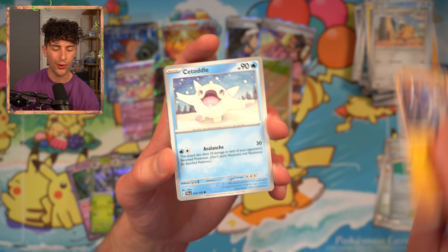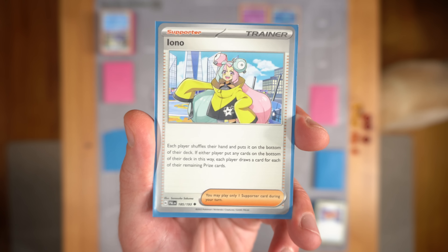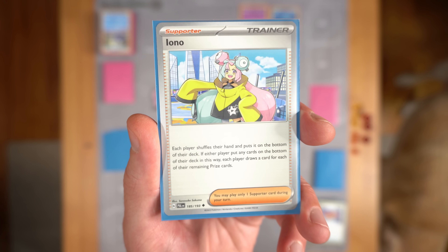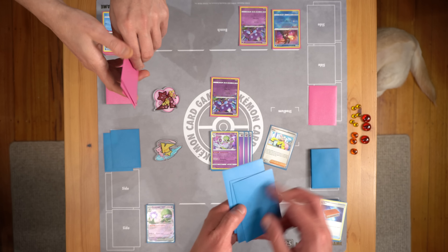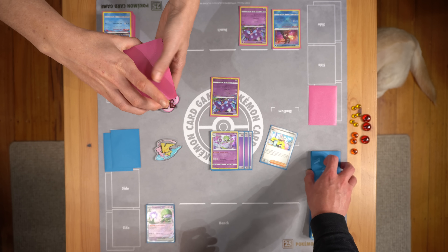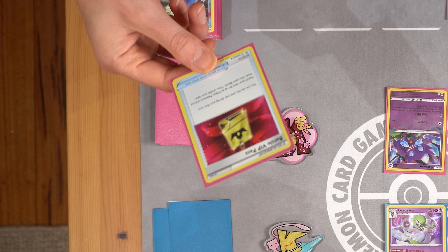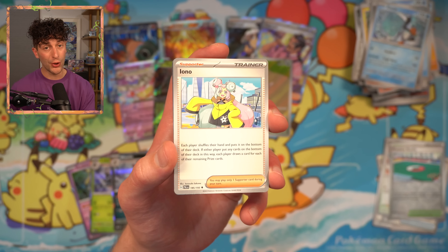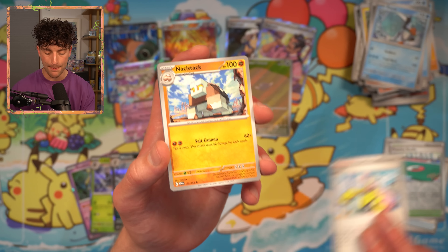Iono! Each player shuffles their hand and puts it on the bottom of their deck. If either player put any cards on the bottom of their deck in this way, each player draws a card for each of their remaining prize cards. This card has so many applications — let's say your opponent has game in hand and is going to win on the next turn. They've got one prize remaining. You play Iono, forcing them to draw just one card. You find exactly what you need to get a knockout on that turn and they draw into nothing. From there they've got no option but to pass, completely reversing the tide of the game — giving you the win. If you're opening up Paldea Evolved and you find this, you must hold on to it. It is a massive card.